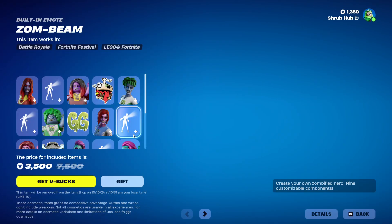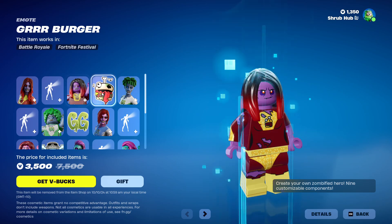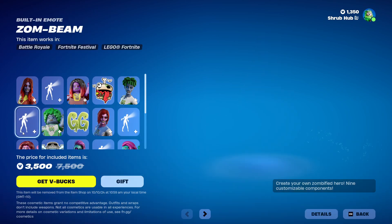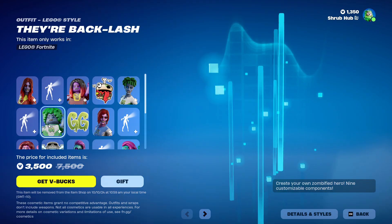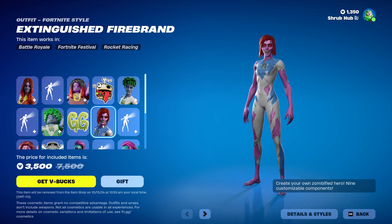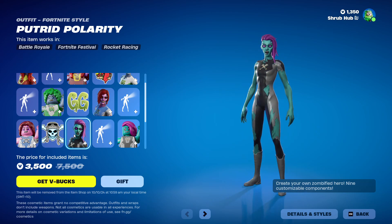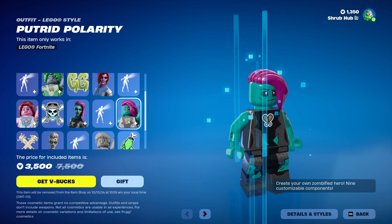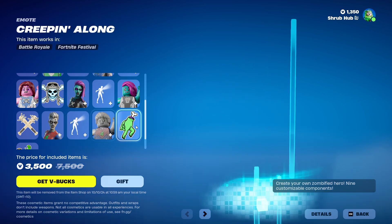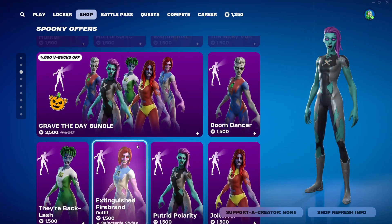While the Grave Day Bundle has the exact same setup with the Joel Terrorist — built-in emote, Leto style — and a bird emoticon. Then Backlash — built-in emote, Leto style — and a good grave emoticon. Ex-Gindrish Firebrand — built-in emote, Leto style — and a Stalmated emoticon. Putrid Polarity — built-in emote, Leto style — and a Maceball Bats emoticon. Doom Dancer — built-in emote, Leto style — and a creeping emoticon. Exclusive to the bundle is the Punky emoticon. That's a lot of emoticons on the skins. In-game also here.